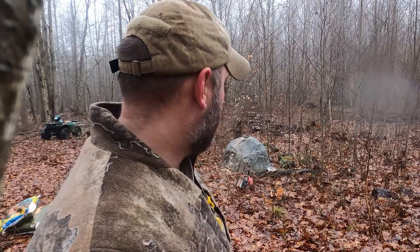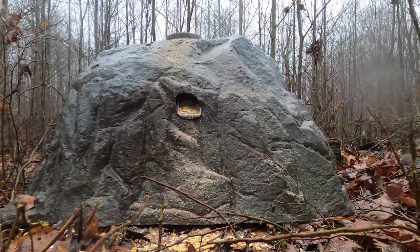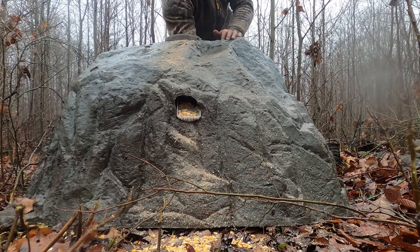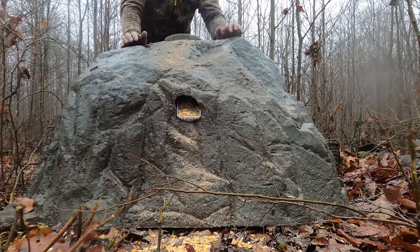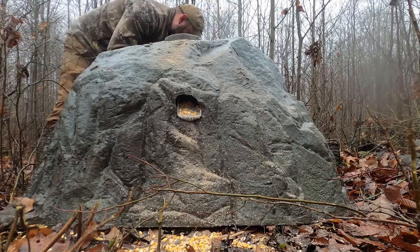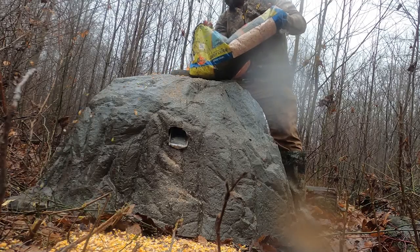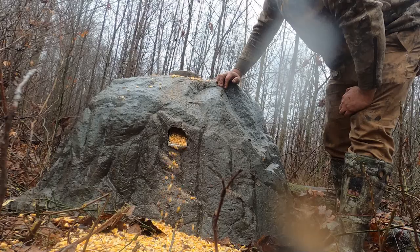Something's wrong with the feeder. For whatever reason it's dumping out but not dumping out a lot. Can't complain with free, right? Looks like it's got a corkscrew, and inside that corkscrew it corkscrews the corn up and puts it out. There's like a cob in there. What I'm going to do is disconnect the battery, take it out, and just dump this corn on the ground. There it is — it just needed fresh corn to push all that sticks and stuff out of there.